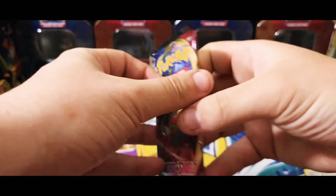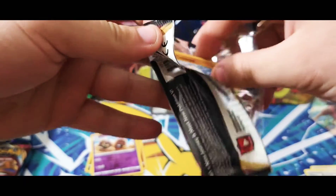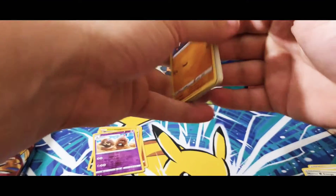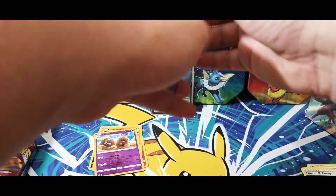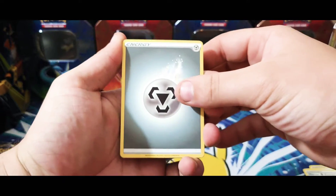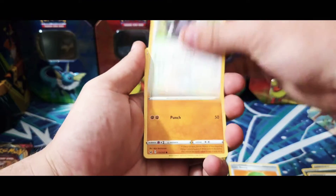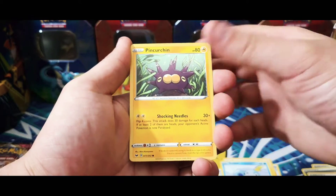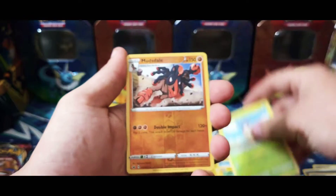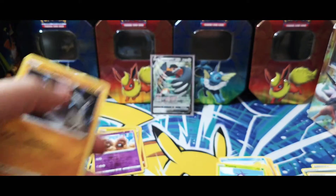Now let's move on to the lovely Sword and Shield base set. We'll start with the big Chungus Snorlax pack — that's who we want out of these, we want his lovely secret rare card. We got his baby brother the other day, so now we got to get the secret rare big Chungus. We got metal energy, Lum Berry, Aurora energy double, Clobbopus, Wooloo, Sobble, Corsola, Blipbug, Mudsdale reverse holo, and Stonjourner regular rare.